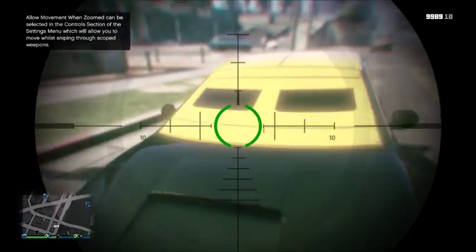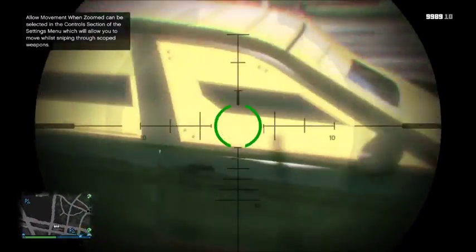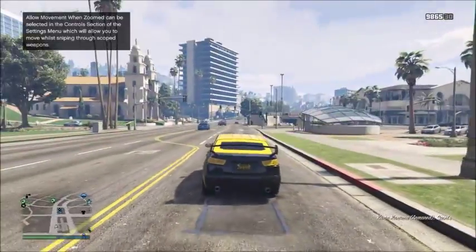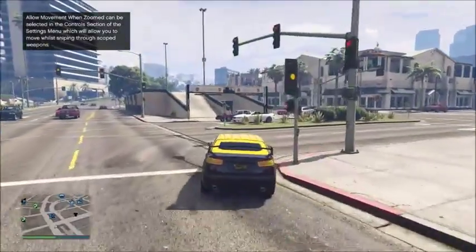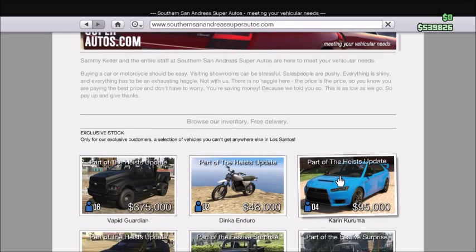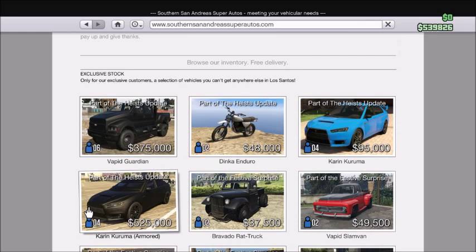As you can see this car is pretty nice — it has armor around the windows, the armored roof, and the armored headlights. Sorry for my driving, I'm not the best driver in the world. It does cost $525,000 for this version, but there's also an unarmored version for $95,000, and right here is the armored version.